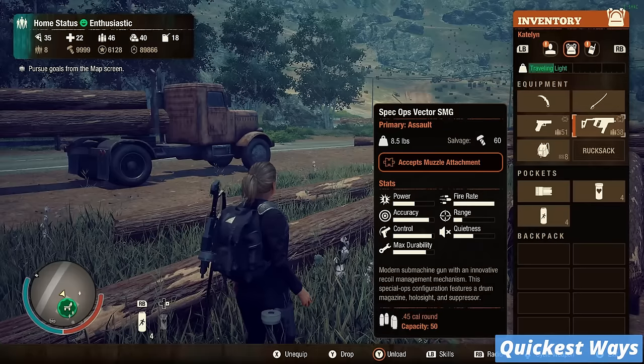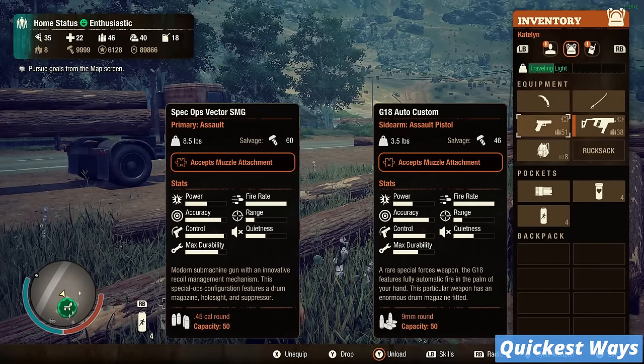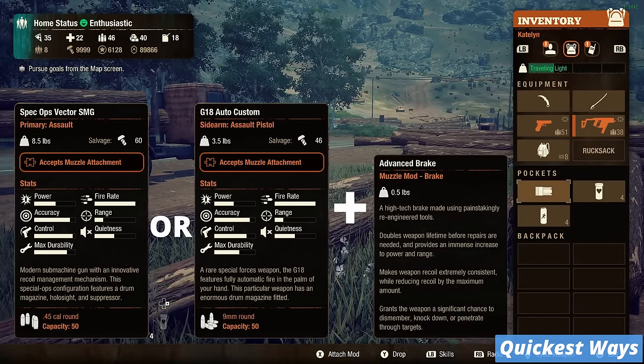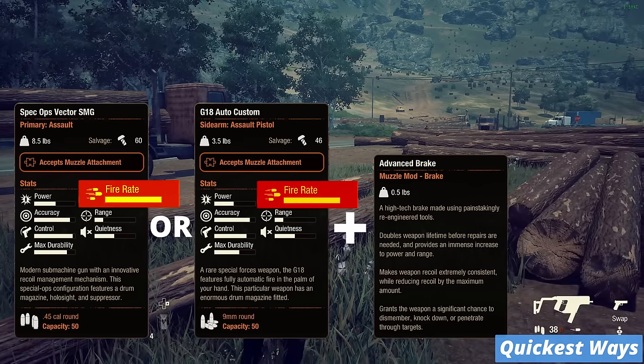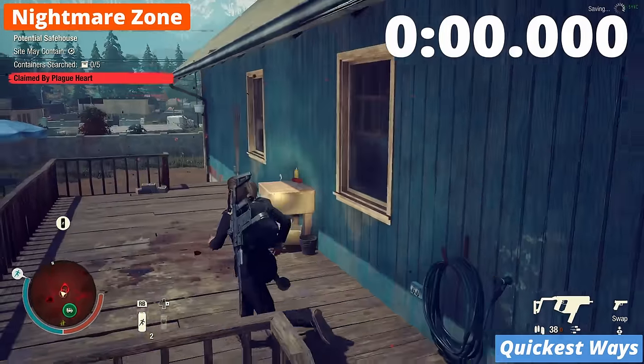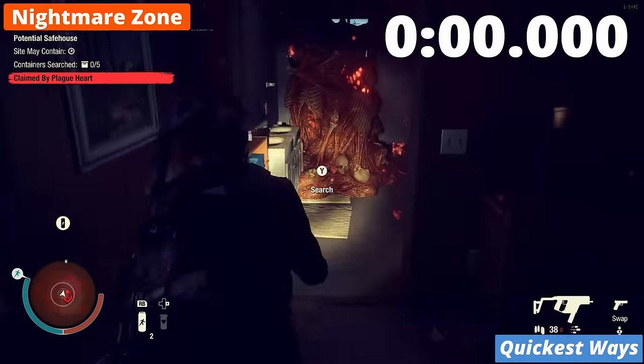Tip 24: If you are looking for the quickest ways to destroy plague hearts, use a Spec Ops Vector SMG or a G18 Auto Custom and equip them with advanced brakes — these are the fastest guns in the entire game. With these, even a nightmare zone heart can be destroyed in just under 2 seconds.